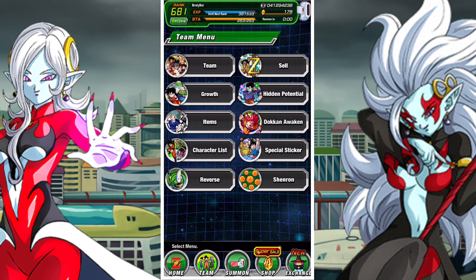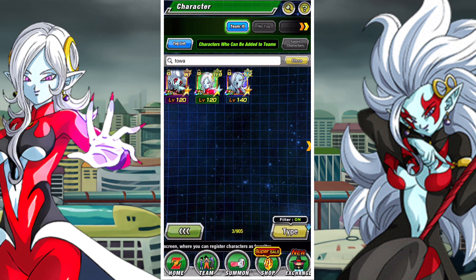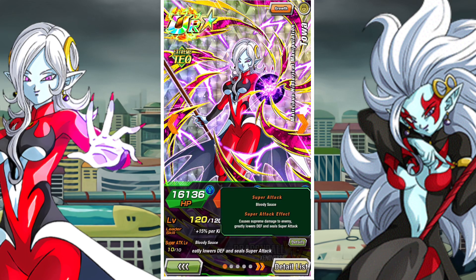G'day and welcome back to another DBZ Dokkan Battle video. In this video we are going to be taking a look at the performance of the Tech Toa, which is one of the units you can get with your Dokkan gift card but also a unit you can get from summons. Toa has an attack and defense of 15% per ki sphere obtained and recovers 1000 HP per ki sphere of the character's type obtained.